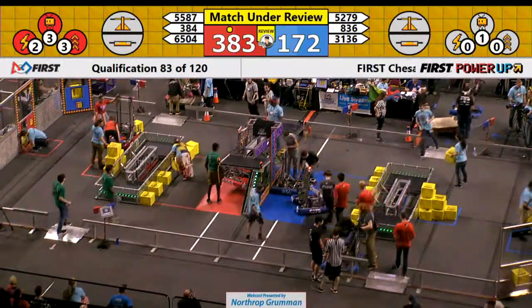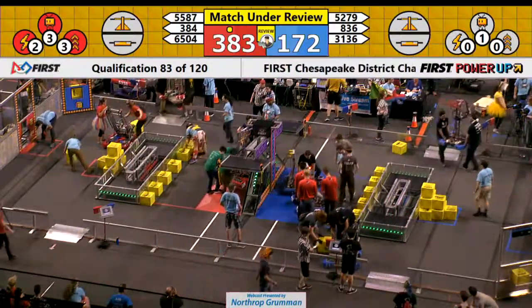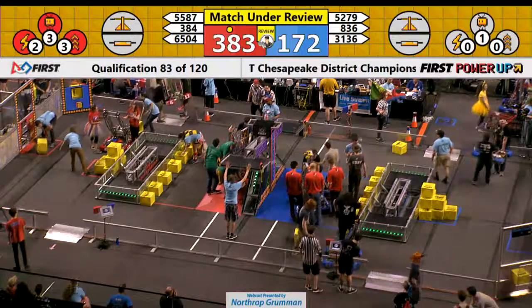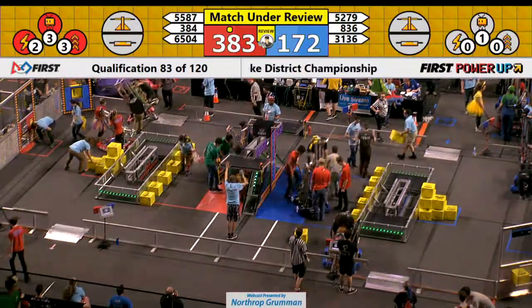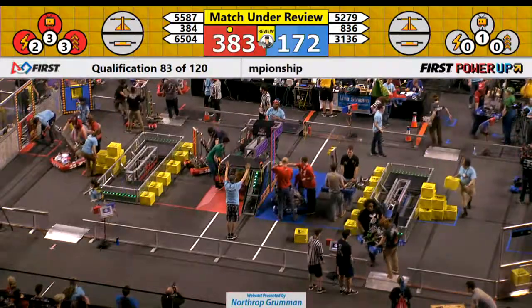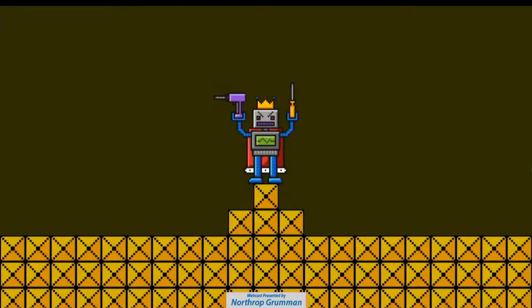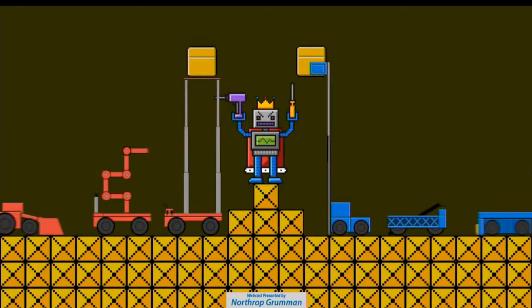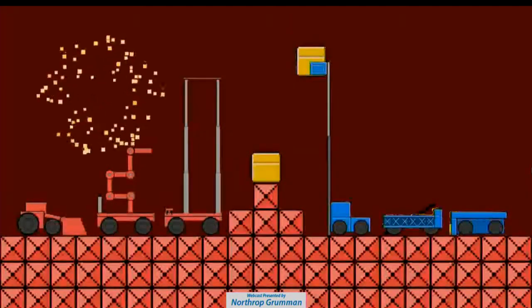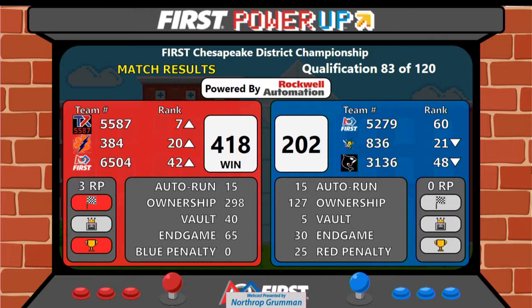In the last seconds of our match, 836 will be awarded a free climb, courtesy of our referees at no charge to them. We have the scores from match 83 — that one goes in decisive fashion to the Red Alliance. That free climb did not change our outcome. The Red Alliance is going to get three ranking points with a score of 418.